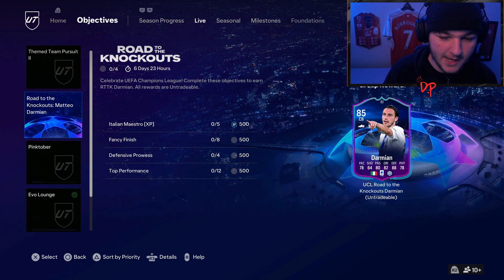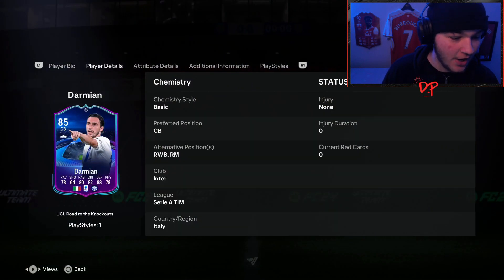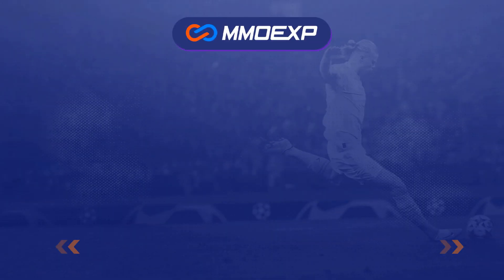Today we have the Road to the Knockouts Damian Objectives card. He is a center back, which looks really good. I was expecting him to be a right back or right wing back like his usual position. He's got old positions for right wing back or right mid, but as a center back this card has gone from average as a right back to very good as a center back.